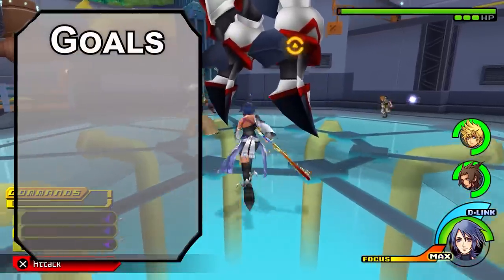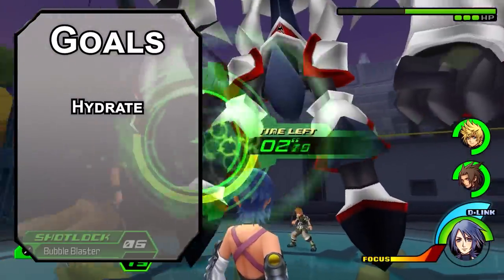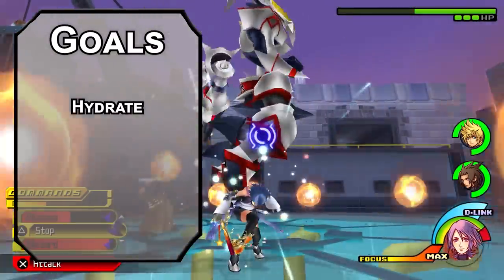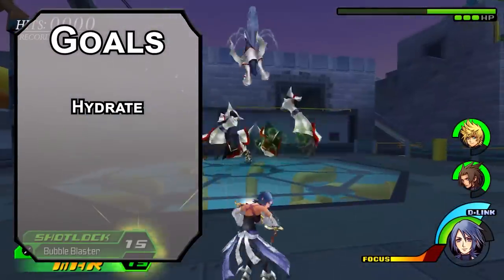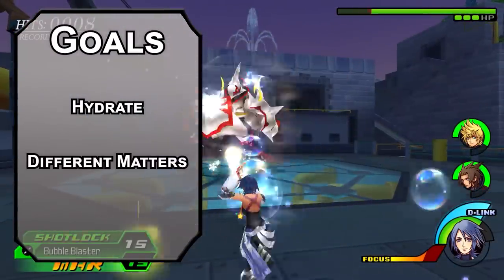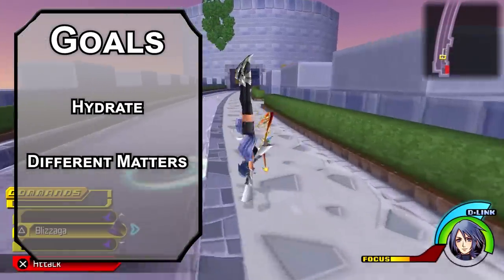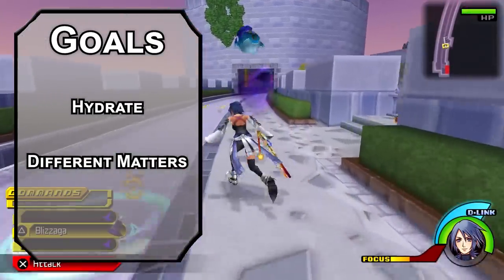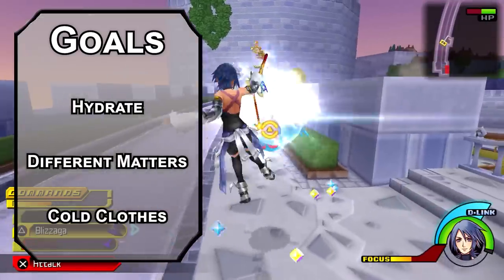Let's start off with our goals for this build. First, we need water — take a sip of water every time I say water, we're gonna get you nice and hydrated. Next, we need to change states — we're gonna make the water hot enough to vaporize and chill enough to freeze. Finally, we need to make sure we can transform into a cool outfit that will maybe stop aliens from killing us.